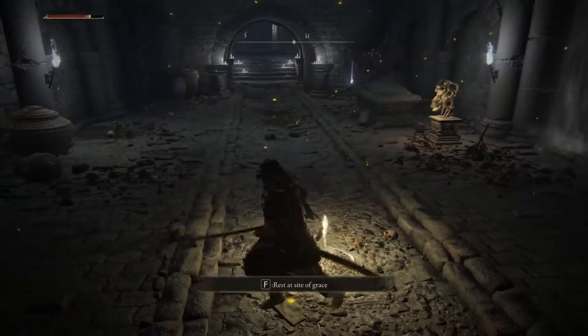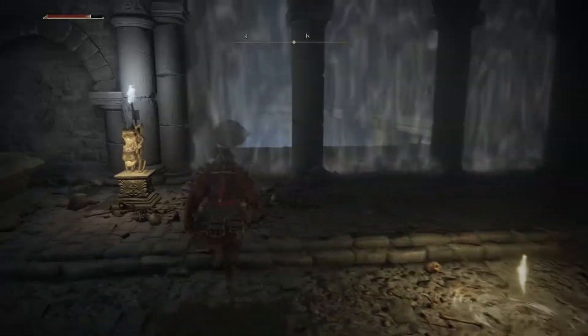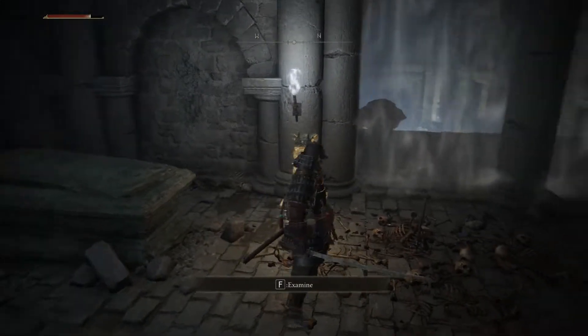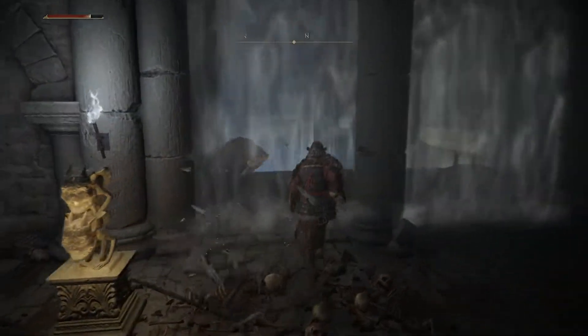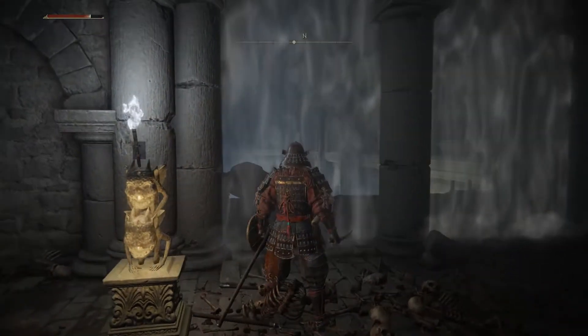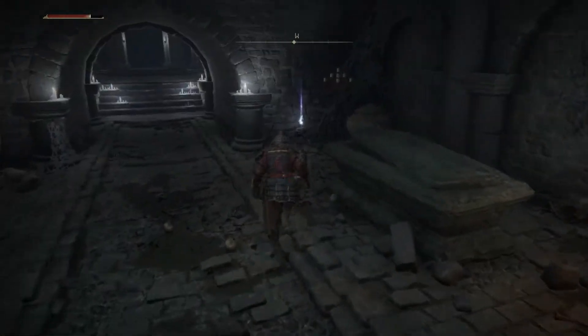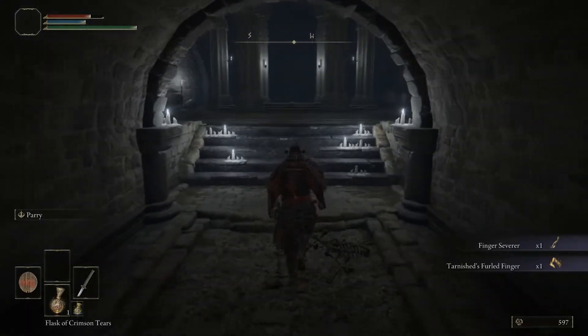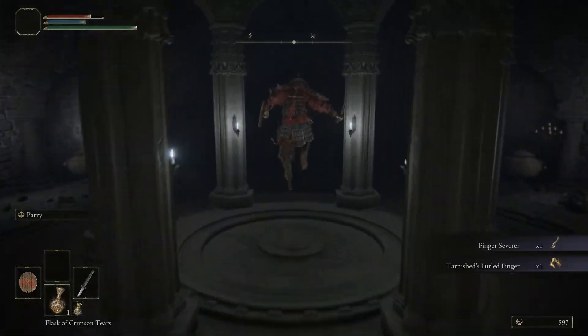Make sure that you always pick up the graces — very important. This is where you use Stone Sword Keys, at least on these stone imp statues. There'll be a fog wall here that you can't go through. If you use a Stone Sword Key on this, it will drop these walls. Pick that up — there's a Finger Severing and a Tarnished's Old Finger; this is for multiplayer.